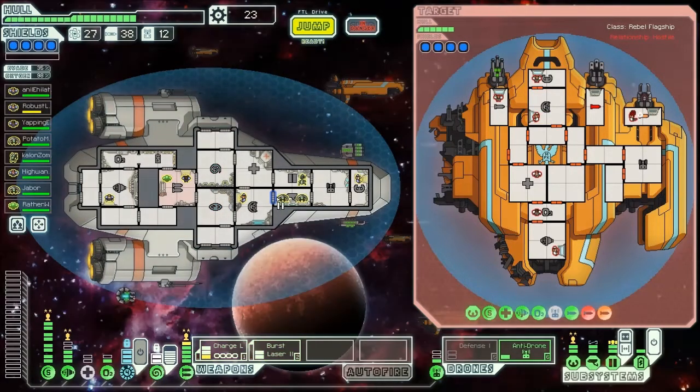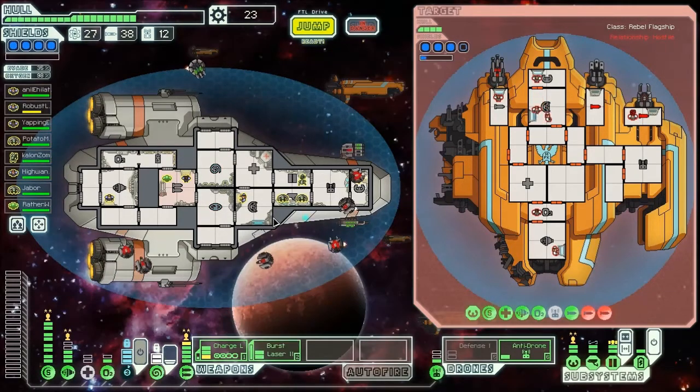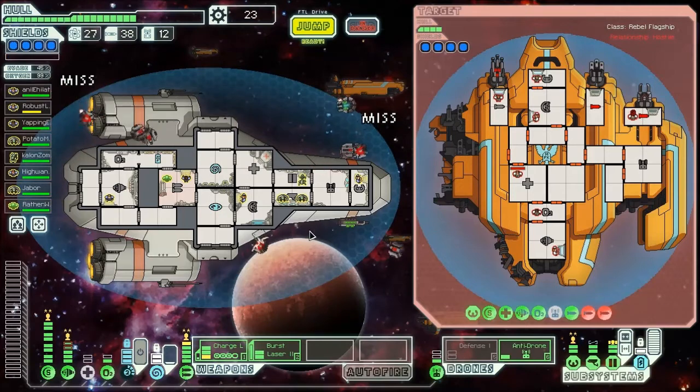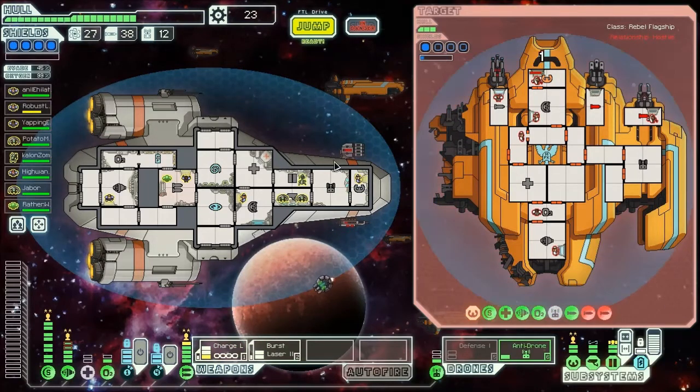We hit them once again - the strategy of a thousand cuts is working. We're surviving better than they are and hopefully we'll make it. Getting hit a little but we can use our battery to power our engines fully - a great investment. We have our full weapon array again so let's aim for their piloting this time. They just repaired their shields but hitting piloting means if one shot gets through it makes the next shot easier.